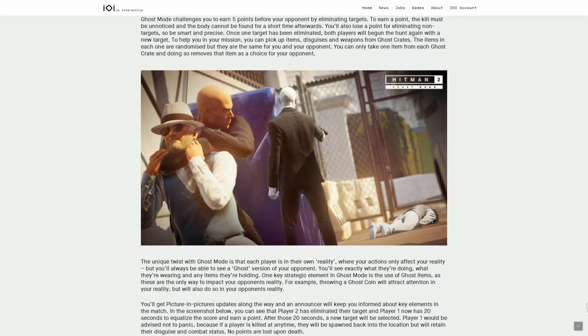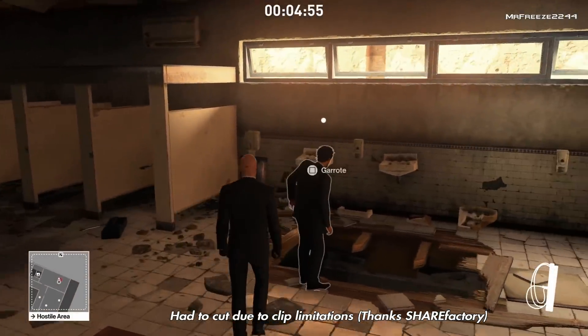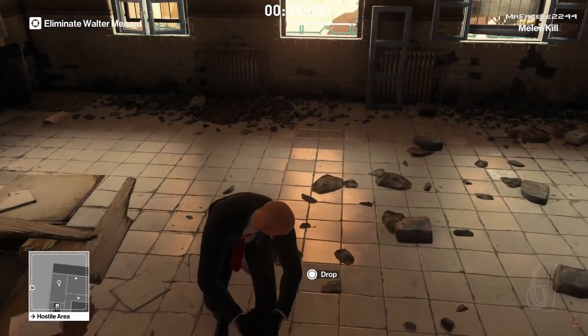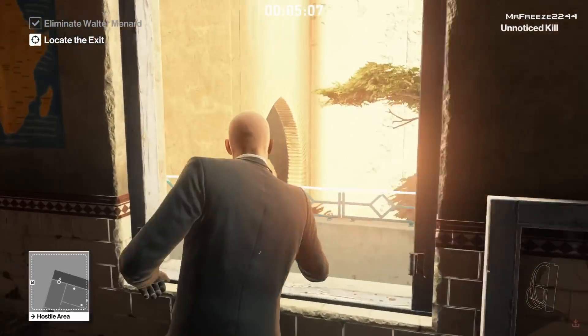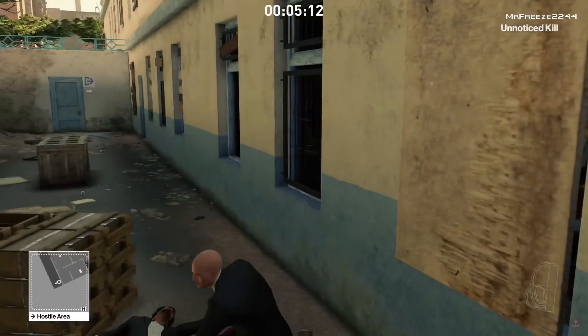Ghost Mode challenges you to earn five points before your opponent by eliminating targets. To earn a point, the kill must be unnoticed and the body cannot be found for a short time afterward. You'll also lose a point for eliminating non-targets, so be smart and precise. Once a target has been eliminated, both players begin the hunt again with a new target. You can pick up items, disguises, and weapons from ghost crates — the items are randomized but the same for both players, and you can only take one item per crate.